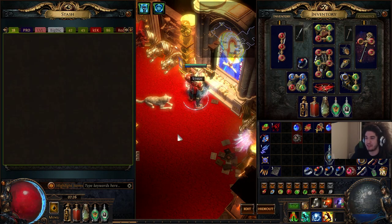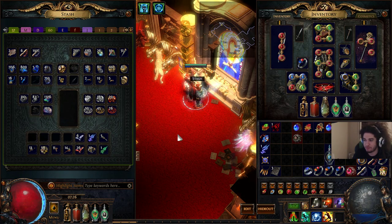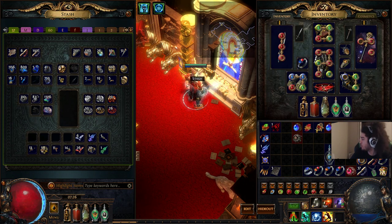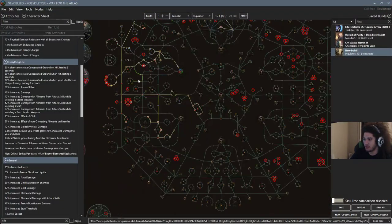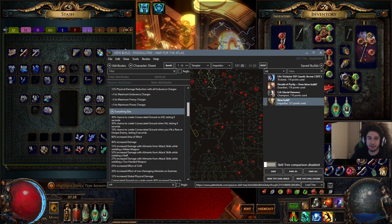The chances of me finding a Hegemony's Era in SSF aren't certain, but having that goal is what breathes new life into continuing the SSF adventure. That's pretty much it — I hope you guys had a wonderful time. I'll try to post both skill trees in the YouTube comments. I did help Alira as my bandit choice. Remember to like, share, and subscribe, and I stream live every day at twitch.tv/pox.